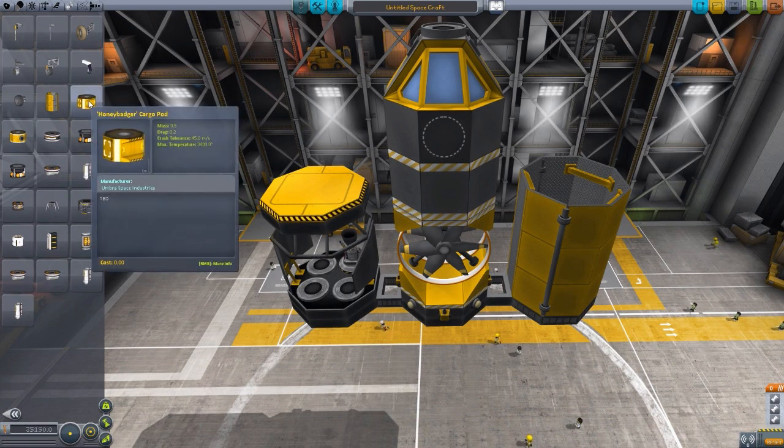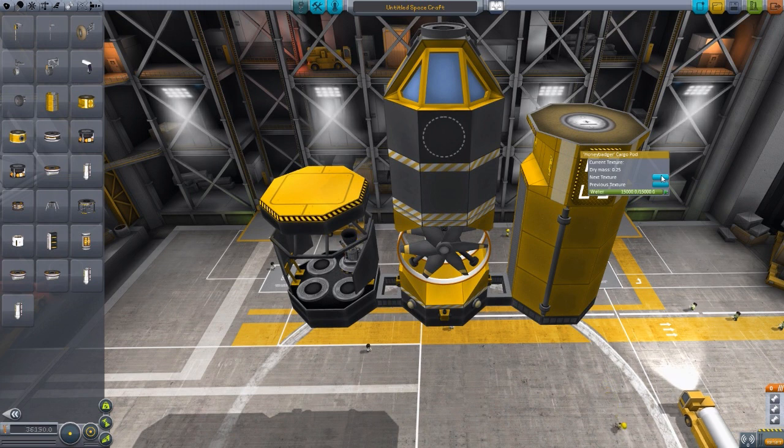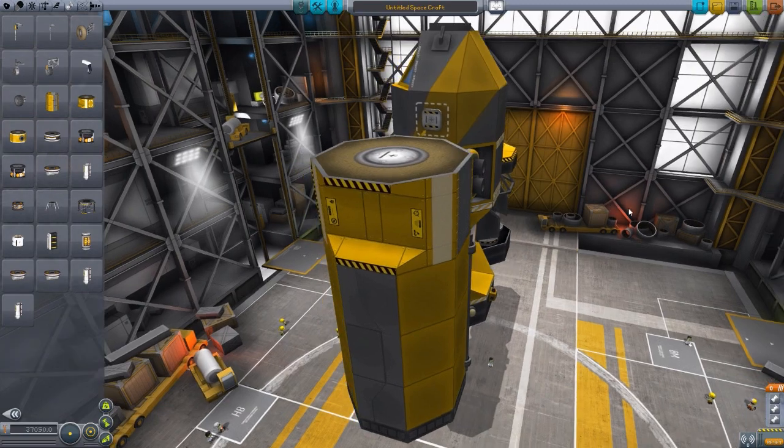The next piece is the Honey Badger Cargo Pod, and this one's quite unique. As by default it comes holding ore, because since this uses Carbonite — the open resource system — it starts off by default with ore. But using the next and previous texture buttons, you can change what this cargo pod is holding: it can go from ore to water, to substrate, to minerals, to carbonite of course, and liquid fuel and oxidizer. So you can use these as extended fuel tanks — they actually hold a fair amount of liquid fuel and oxidizer at this size. I just love the look of the model with those indentations on the side.